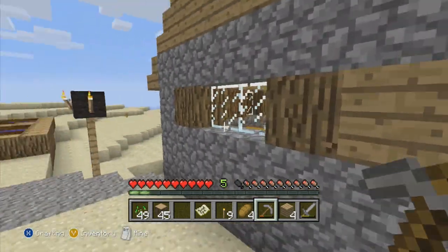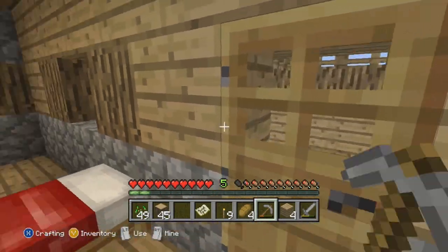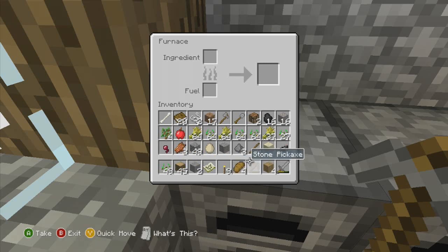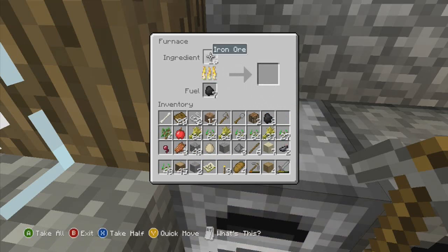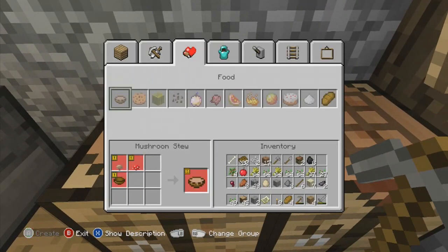There's a furnace in here — I remember this house from the last episode I did with Hammond. They even have coal in them already — at least this one does. Let's take half and stick all this iron ore in there and get ourselves some iron ingots so we can make iron tools, which are very important if we're gonna get diamonds. Let's make some more bread while we're here — we literally have unlimited food. Let's try and get a 64 stack of bread.